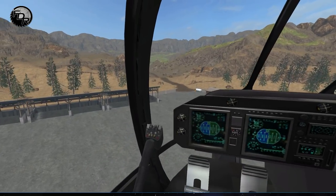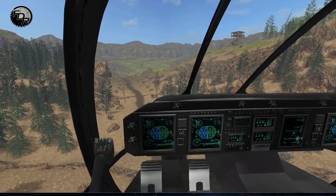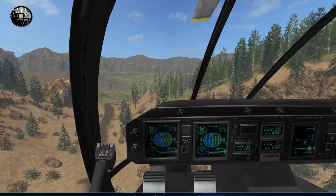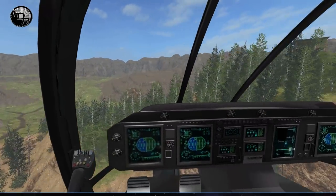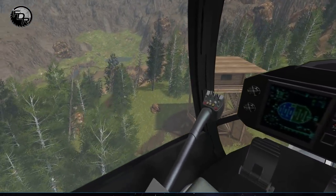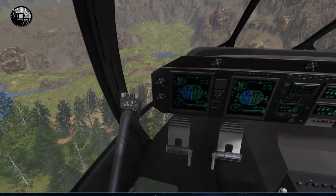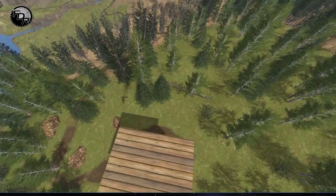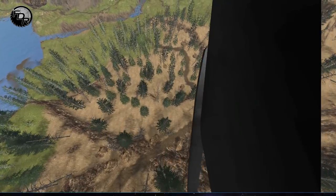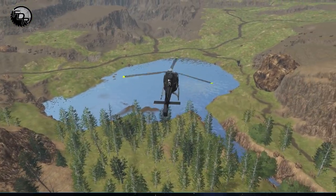We're going to do a quick flyover because I want to take a look at the actual area that we're cutting right now and kind of build our plan, I guess you could say. So ultimately our goal is to get up to this tower here. Down below us we can see kind of our path. We'll go to our landing and see what we're doing here.